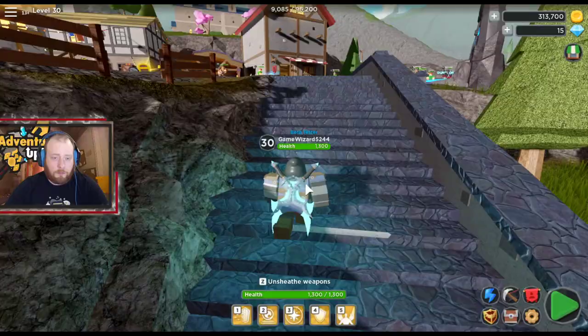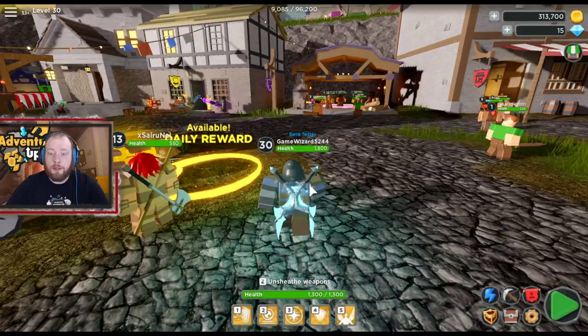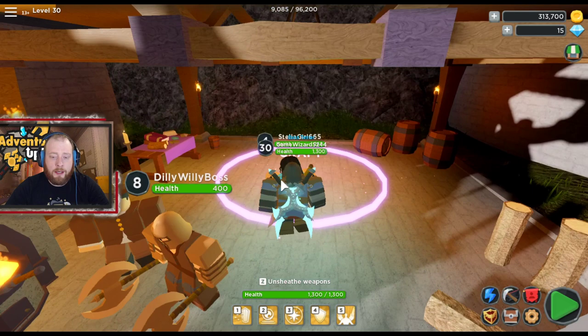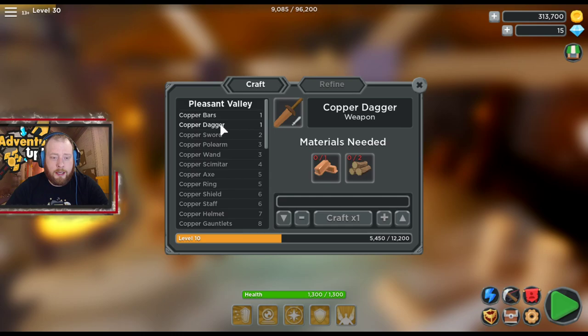In Adventure Up you start out with a wooden sword and a wooden shield. The best way to upgrade that is crafting. If you need the next weapon without wanting to go into a dungeon just yet, and you don't have anybody to carry you, it's crafting. Come over here and you'll find copper bars — you need wood and ore.